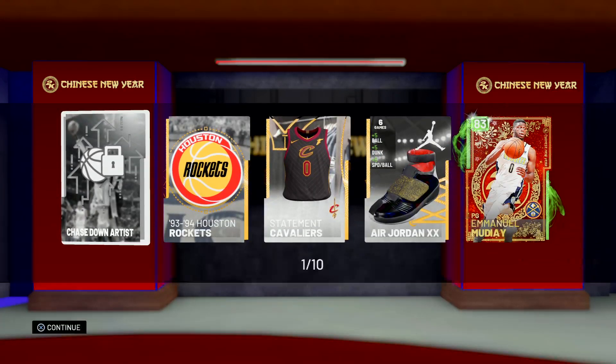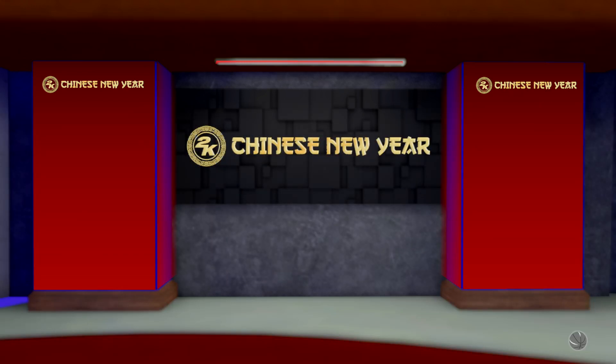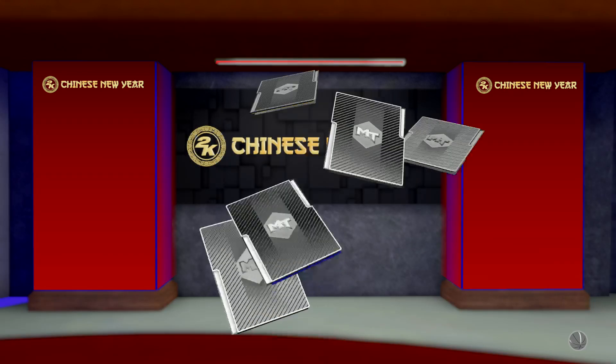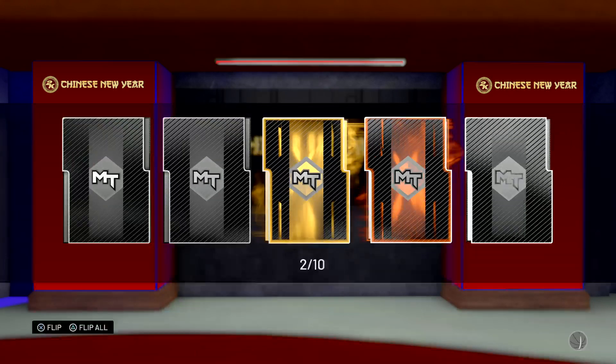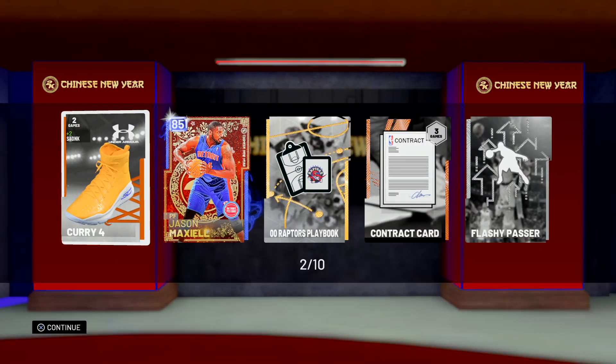We've got an Emerald to start it — Emmanuel Moutier. I did open a single pack earlier and pulled the Gilbert Arenas Amethyst too, which is pretty cool looking. Sapphire — Jason Maxwell.